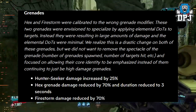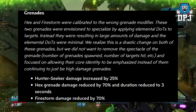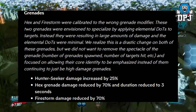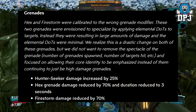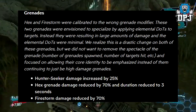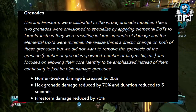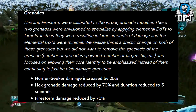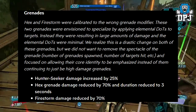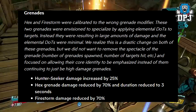My two favourite grenades are going to be nerfed. Hex and Firestorm were calibrated to the wrong grenade modifier. These two grenades were envisioned to specialise by applying elemental DoTs to targets, but instead they were resulting in large amounts of damage while the elemental DoTs were minimal. Gearbox didn't want to remove the spectacle of the grenade — number of grenades spawned, number of targets hit — but wanted to focus on their core identity instead of them being high damage grenades. Hunter Seeker damage increased by 25%. Hex grenade damage reduced by 70% and duration reduced to 3 seconds. Firestorm damage reduced by 70%.